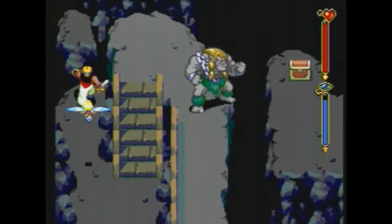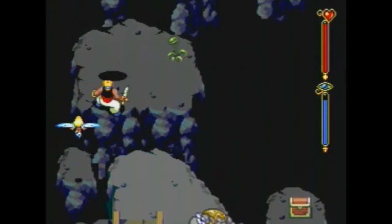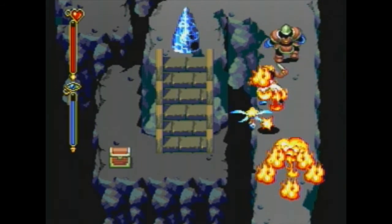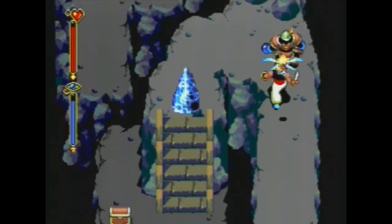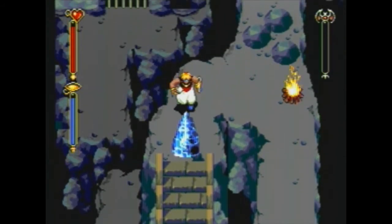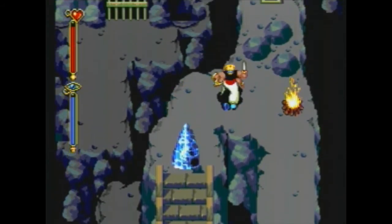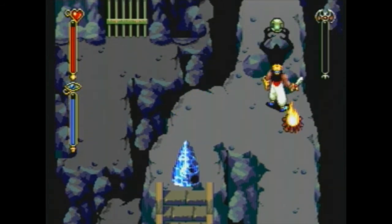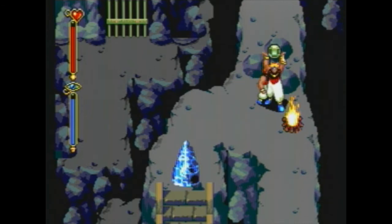We immediately got back that healing and SP item we used before, so we're just going to keep on moving. Once we're through here we're going to summon Shade with this crystal so that we can get that treasure chest on the other side of the rocks. I accidentally summoned Efreet prematurely — I do know why, but it was a little premature. Anyway, green gem.